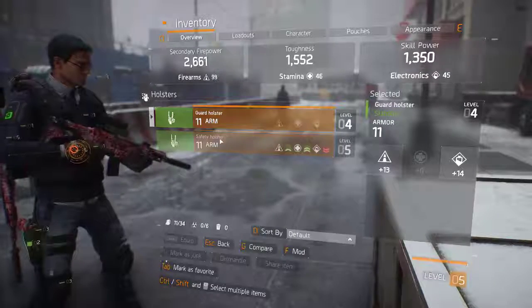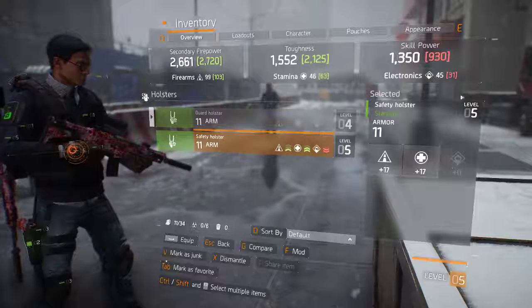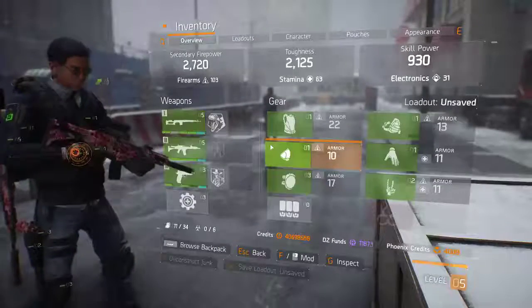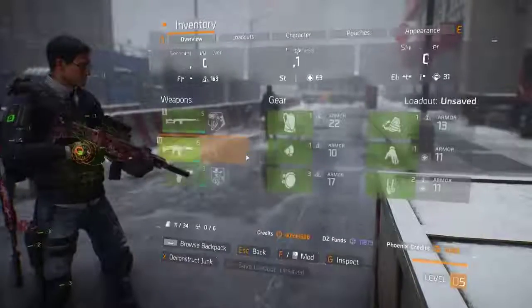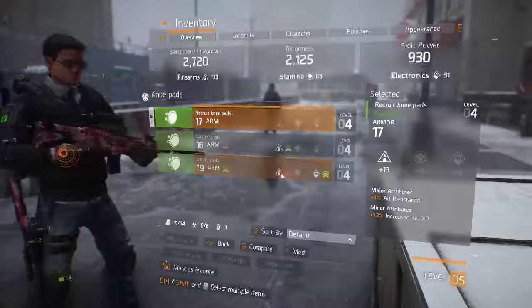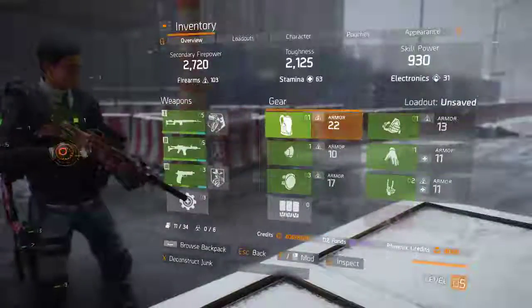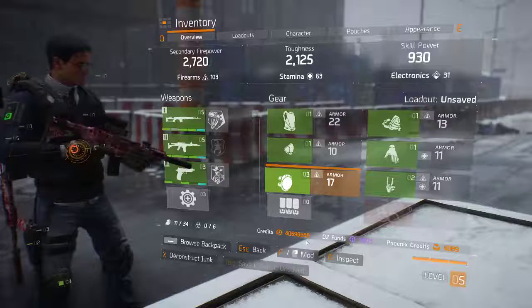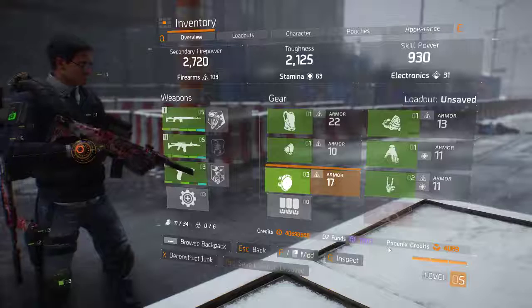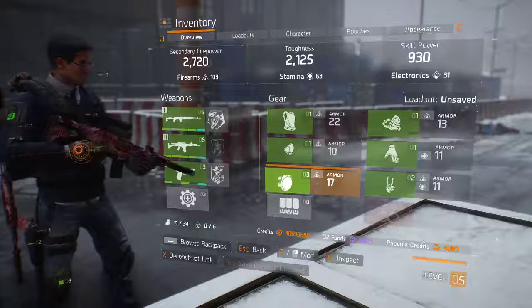We picked up another holster. We're actually going to run that because it gives us a little bit more on firearms and stamina. We're not using a whole lot of electronic gear right now. You should always get into the habit of — if I'm not going to use this anymore — either marking it as junk or breaking it down to disassemble it. I'm just going to V on them. Now, being that the accounts have your currency spread between all four characters, just like Phoenix credits and your DC funds — on level 5 there's no way I've incurred that many Phoenix credits — they're all unified across your entire account.